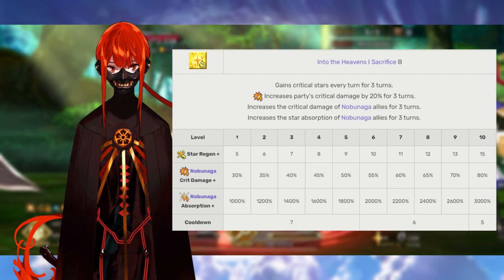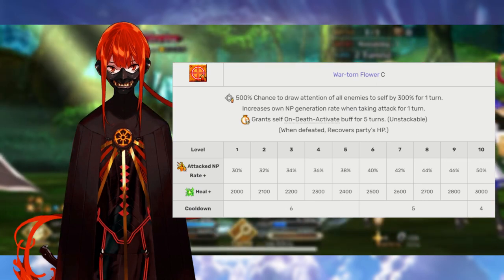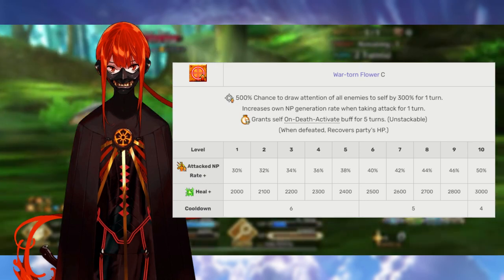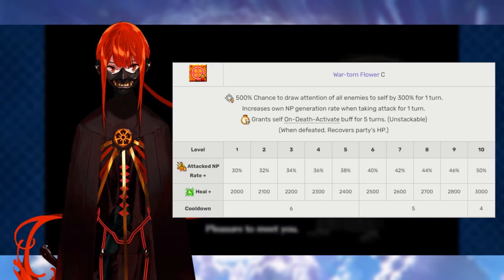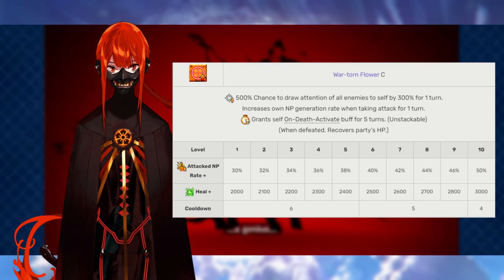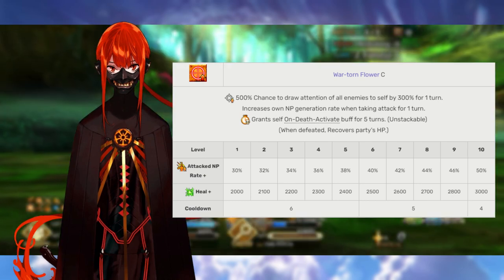Nobukatsu's third skill is Adobana of War, rank C. This gives him one turn of target focus and increases his own Noble Phantasm gain by taking damage. This also applies an on-death debuff, restoring all allies' HP by 2,000 to 3,000. However, you don't really want Nobukatsu to die from this — you want him to die from something else. So we're going to max this skill last.